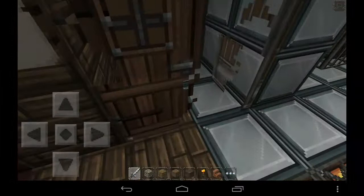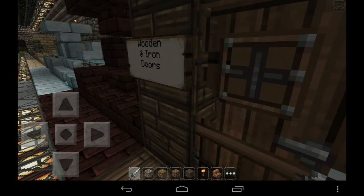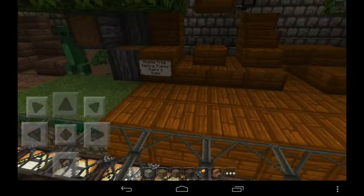We have a bug here in the iron door — as you can see it's half invisible. I think Mojang must fix this problem. It's a real one because we can have HD texture packs and this happens.